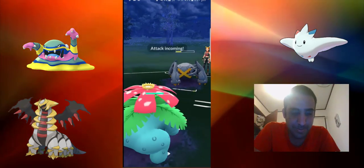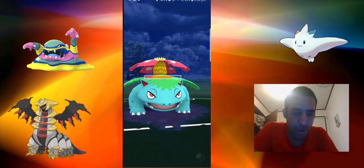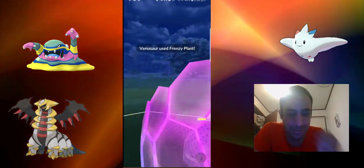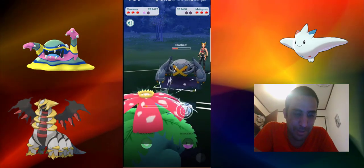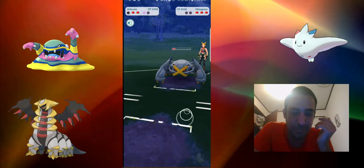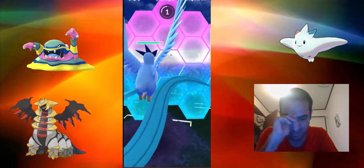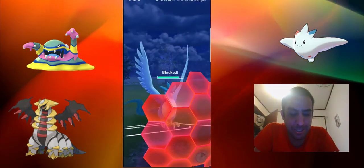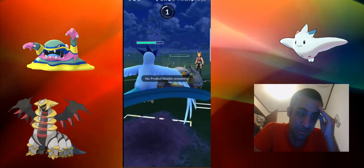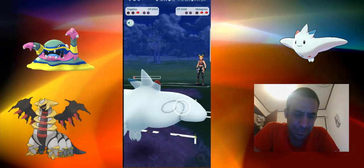He doesn't have a Scyther field, right? Using Mud Shot and Earthquake — Earthquake would be neutral damage. Wow, Mud Shot just wrecks face. I haven't used a charge move on a Grass type in a long time. I just made a bad move there. I'm gonna lose this pretty badly because I wasn't paying attention. It looks like Steel types — I don't have a great counter for them unless I switch into Togekiss with energy. We're learning through here. Steel is really good against us, and wow, he just wrecked me.